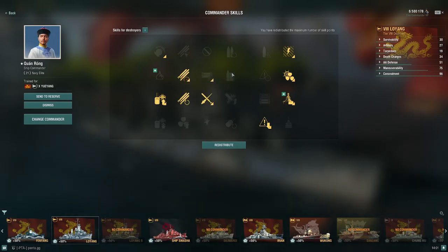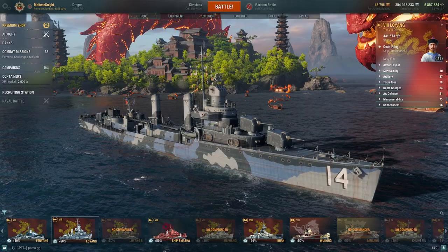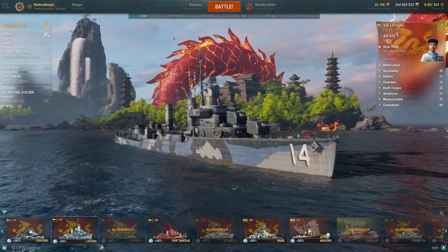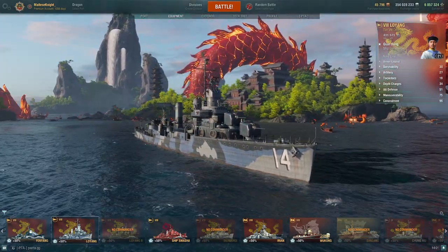The reason I'm running this build — it's actually my Yu Yang build, and I'm just moving it straight from Tier 10 to Tier 8. Because this is truly what you're going to be doing: training Captains for the Yu Yang with Lo Yang, for example.